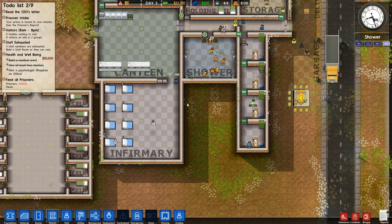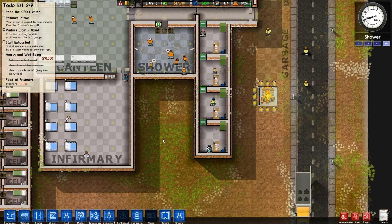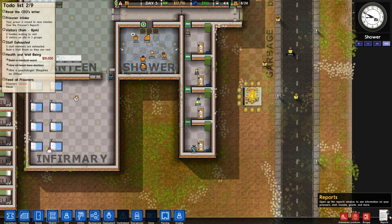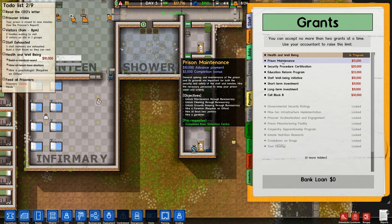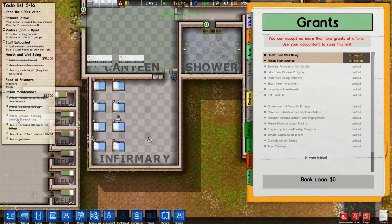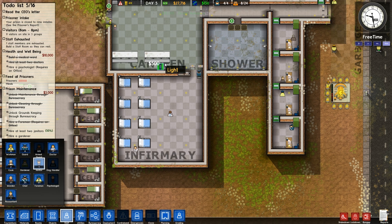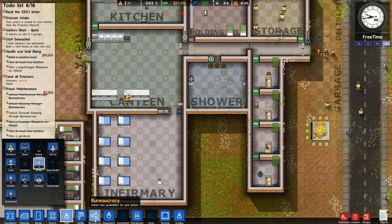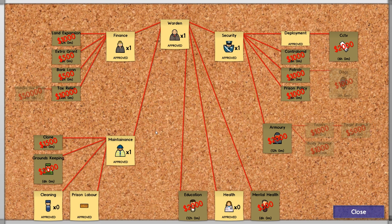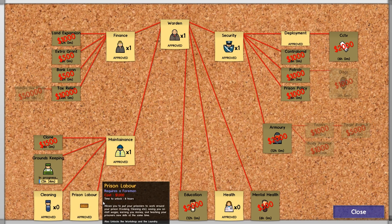We can actually probably make another area in here. One of the other things I want to do is make a staff room. Prison maintenance — oops, I clicked on it. I meant to see what it unlocks: groundskeeping. Unlock maintenance, groundskeeping — hire at least two janitors, so we need one more janitor. Go ahead and plop one more down. Unlock groundskeeping through bureaucracy, that's one thing we're going to work on. Groundskeeping, $2,000, no biggie. We'll hire a gardener afterwards, just to get maintenance underway.